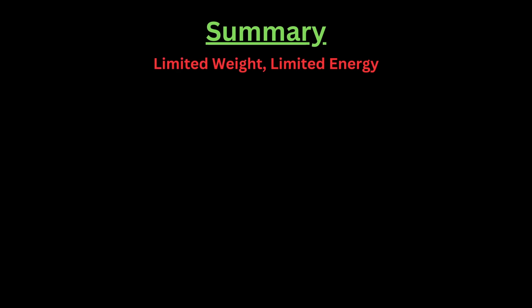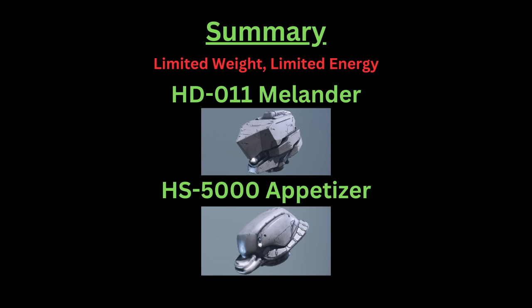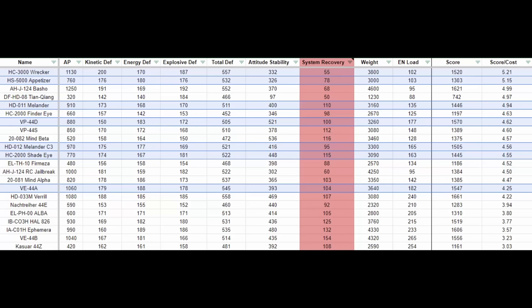Finally, if you are limited in both weight and energy cost, the first helm you should check is the VP44D — a good balanced cost piece and a great placeholder when first building an AC. If you cannot afford the VP44D, I suggest moving on to the HD-011 Melanzer, and if that doesn't work either, the HS5000 Appetizer works great for its cost. This section is the most technical one, as it really depends on how much weight and energy cost you have to spare. I suggest going back in the video for more detailed options.